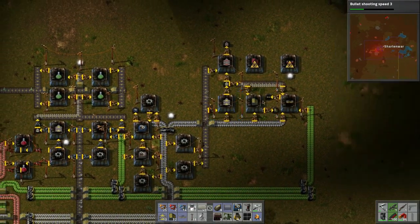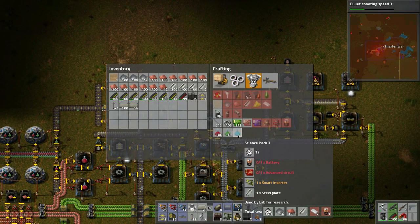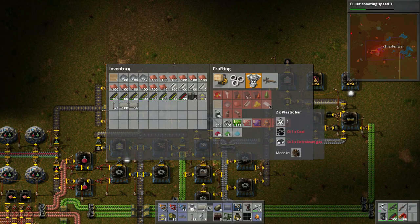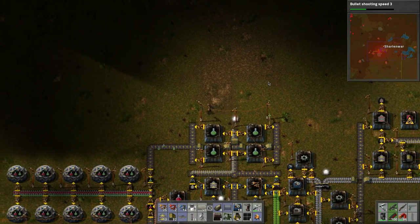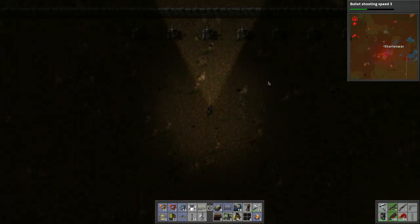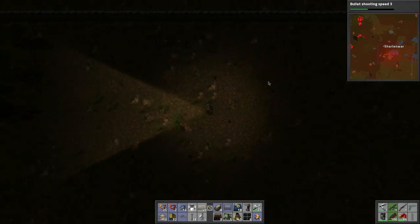Blue science — I think we have that now. Let's take a look: blue science requires advanced circuits and batteries. That means we need plastic and sulfuric acid. Plastic needs coal and petroleum gas, so basically we need to tap into the oil system now. We're going to put the oil system up in here somewhere and pipe everything along — up here in this corner maybe.